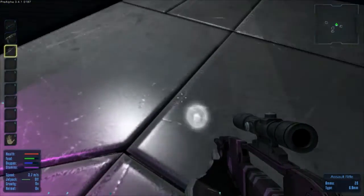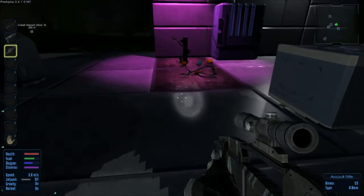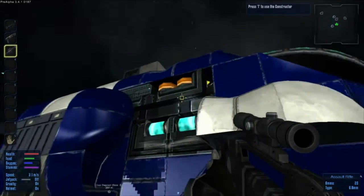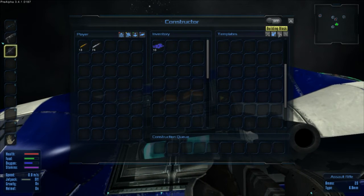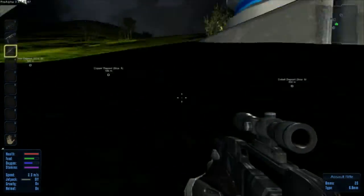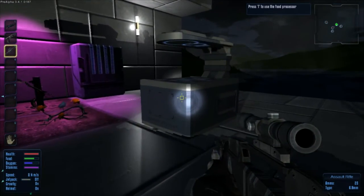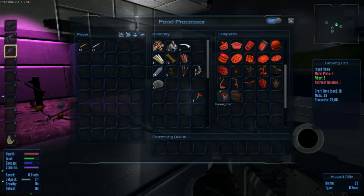I was trying to find these growth things. I just can't find them. The growth pods, the dirt things. Let me see. Oh wait, are they in the... I'm looking in the ship now because I seem to remember seeing them in here. Yeah, they're in the food processor. You need metal plates, fiber two, and nutrient solution one. We're going to need to find out how to make rock dust. Fiber two, we've got loads of fiber — 70 fiber. We keep getting those from the plant guys.